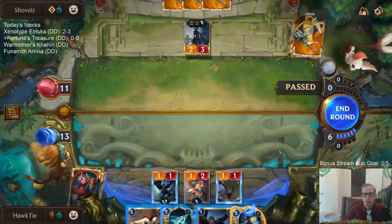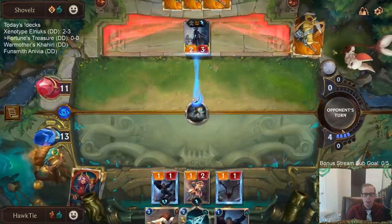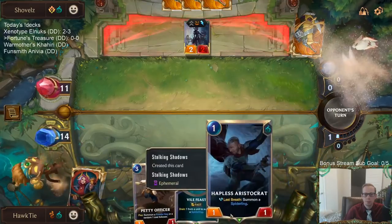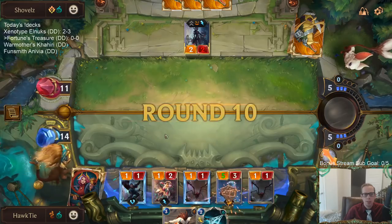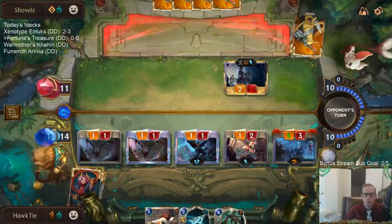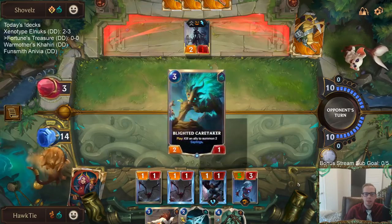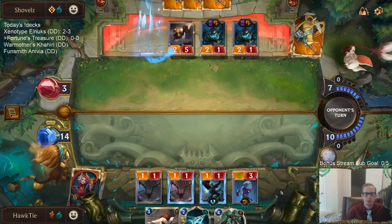Kill Elise with Vile Feast and Unspeakable Horror — let's see what nightfall card we get. Crescent Guardian, that's a good nightfall card. We still got our two treasures in our deck. We can draw a treasure! I guess this thing is burst speed, I should have done that first. Still, anytime they have Ledros I lose. That's good, not Ledros. Got a two-five.